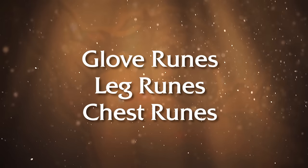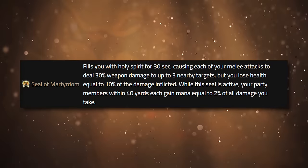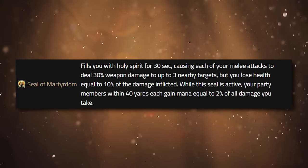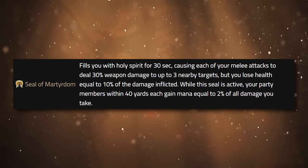Not everything here is going to be definitive and final forever, but this is what they've shown pre-launch for Phase 1 at level 25. You have runes currently on three different slots: glove runes, leg runes, and chest runes. Starting with the chest runes: the first is Seal of Martyrdom, which is kind of a combination between Seal of Command and Seal of Righteousness. You will do 30% weapon damage as holy damage every single attack, but you lose health equal to 10% of the damage that you do with that 30% attack. Also, while this seal is active, your party members within 40 yards will gain mana equal to 10% of the damage that you take from this seal.